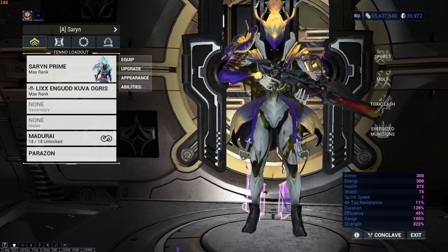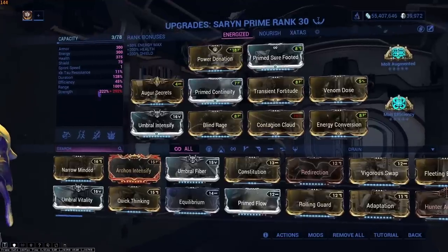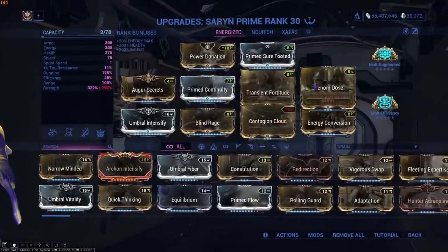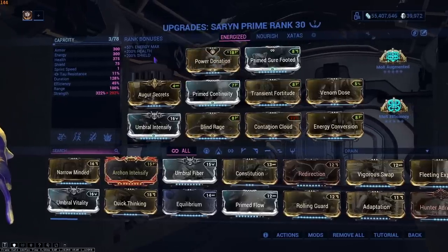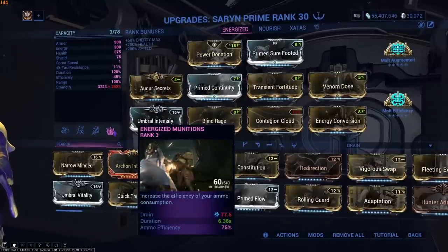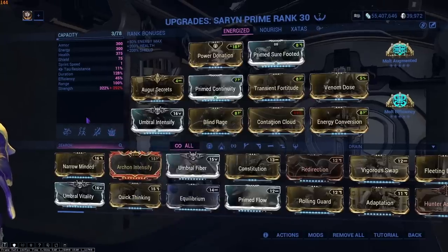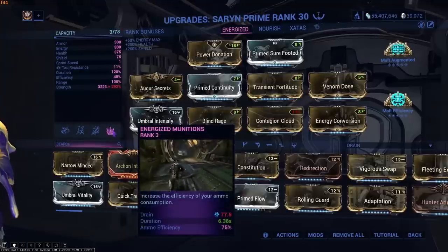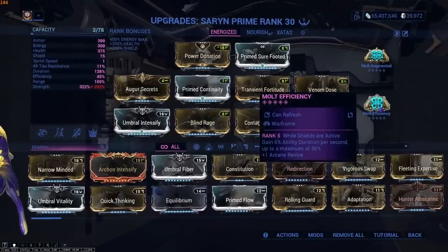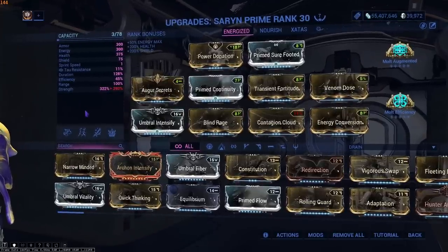Let's look at the first role: Saryn. Saryn is the DPS role of the squad and will have the most damage by far. This Saryn Prime has Contagion Cloud and Venom Dose. We have Prime Sure-Footed to stay up, and Power Donation. Everything else is strength and duration. We're running Energized Munitions on the 4, which lets us spray at spawn points way faster, killing everything almost instantly. To play Saryn, hold 1 to get Venom Dose going, press 3 to get Toxin Lash going, and press 4 when you start shooting. More duration and strength, buff your team, kill everybody — simple as that.